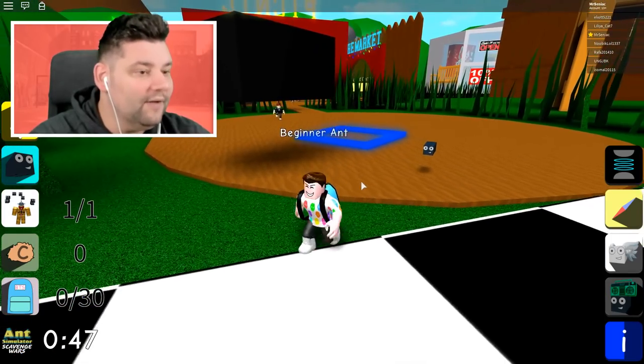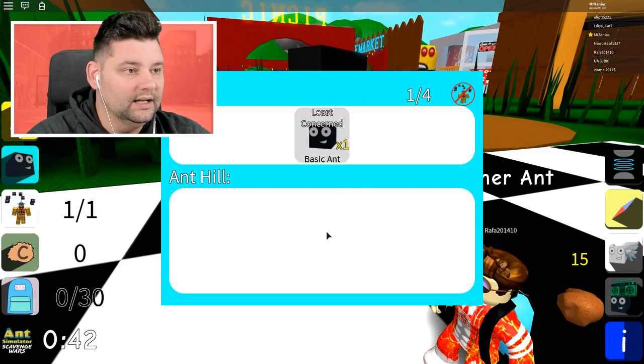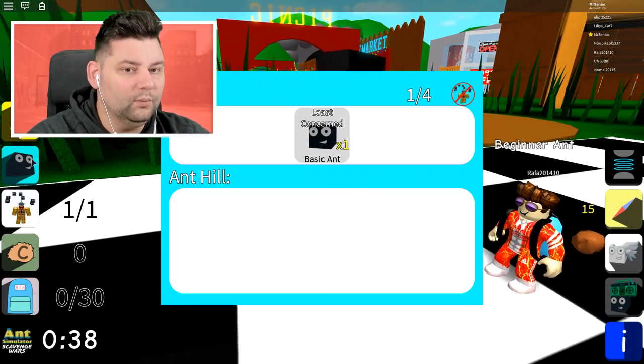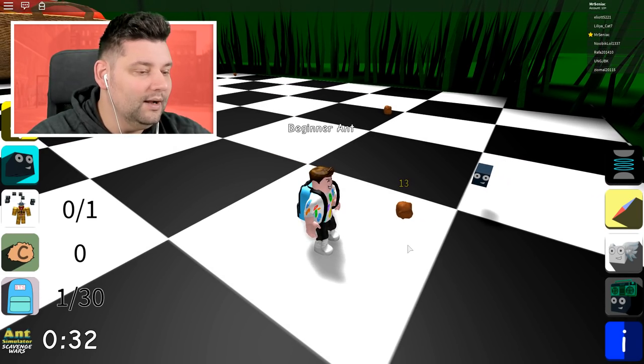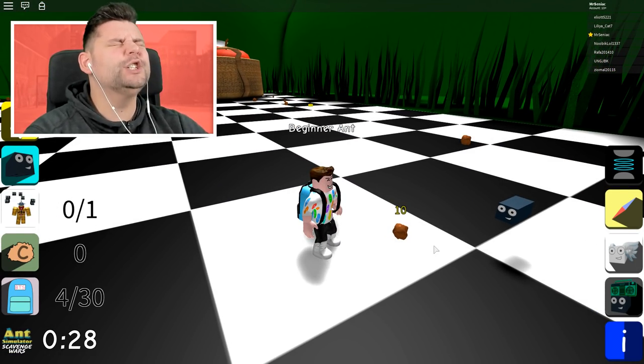So I have like — is this on my pet right now? I have a basic ant as an army, or I can put him on the anthill. I don't know what that means or what we do with it, but I'm gonna click it. Oh, there we go! My little ant right now is chomping down on those crumbs.